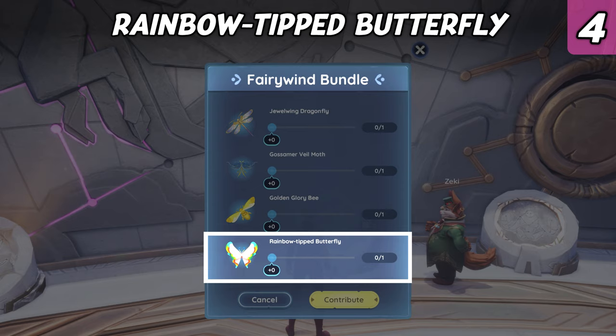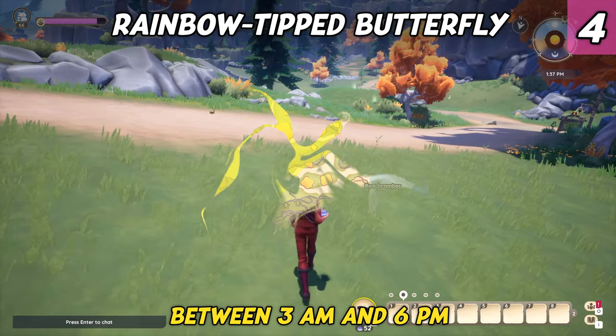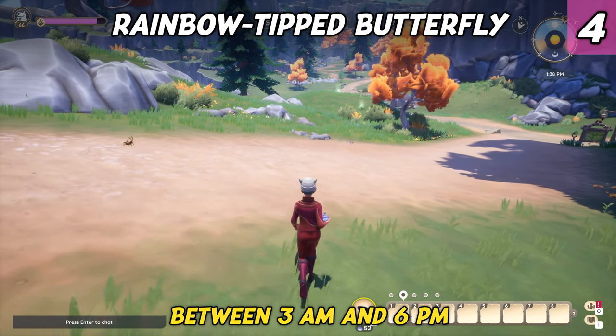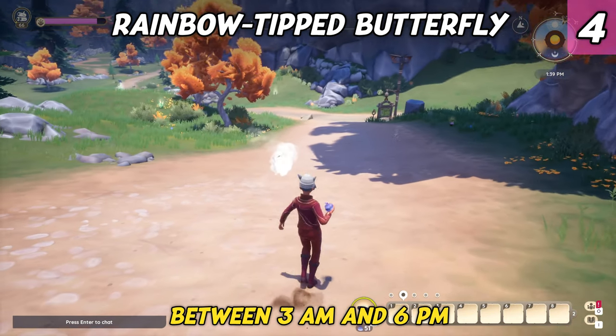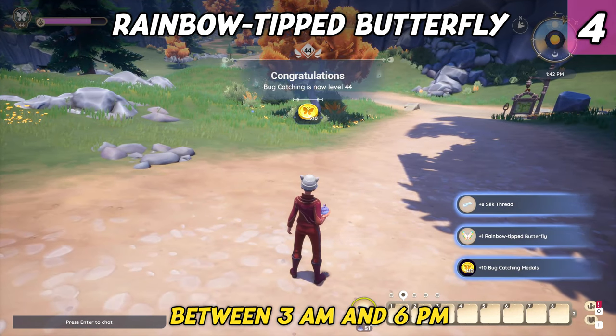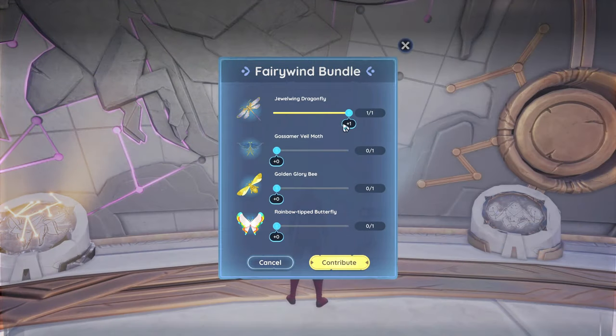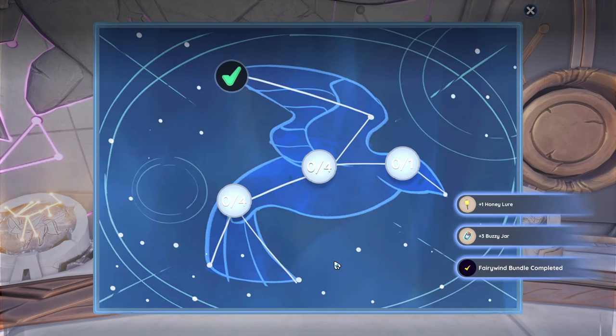The last bug required for the Fairy Wind bundle is the Rainbow Tipped Butterfly. This epic butterfly is extremely rare and can only be found during the morning and daytime in the southwest of Bahari Bay. While we found it in various places, one area where we personally encountered it more frequently is between the western part of the Pavel Mines cliff and Hodari's house. Upon completing the Fairy Wind bundle, you will receive three Buzzy Jars and one Honey Lure — both items that can help you on future bug hunts.